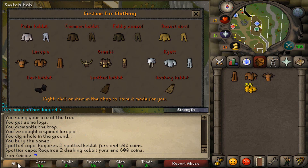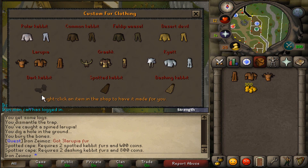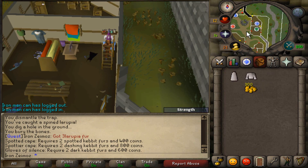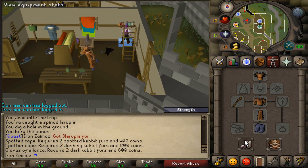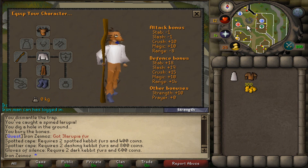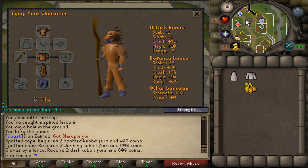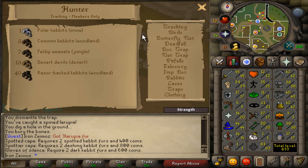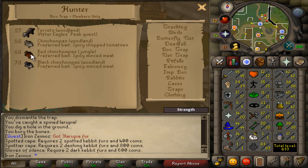I think it's the spotted cape, and I can get the dashing kebbit at 66 — it's just the spotty cape and they look fancy. It's got a pretty good defense bonus, but obviously I won't be wearing this — I'll be wearing better armor. So yeah, just 63 Hunter, so I can go do red chins.